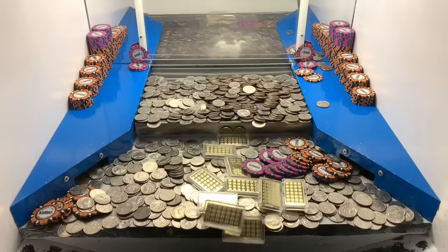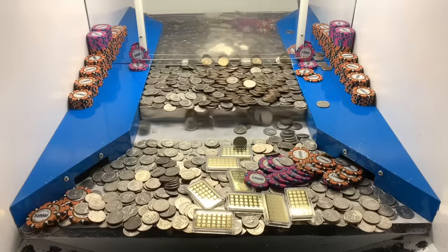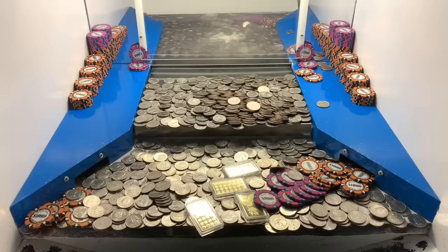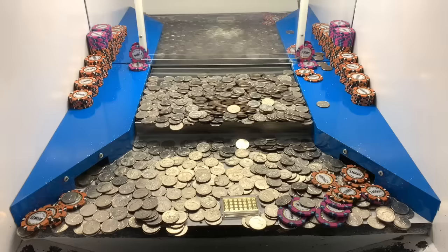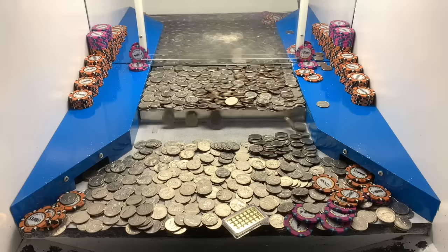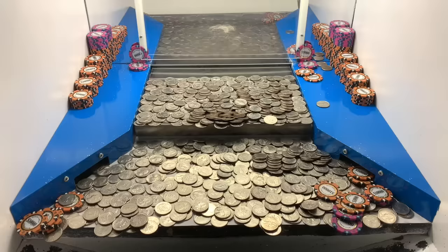We're about to lose some ten thousand dollar chips on the right side — they'll fall into the little side slot and that money goes to the house. I don't get to keep any of that. I guess it's fair, they've got to make their money somehow. Continuing to play on the right side — about to get another gold bar and a five thousand dollar chip. That was the last of our quarters, I'll be right back.